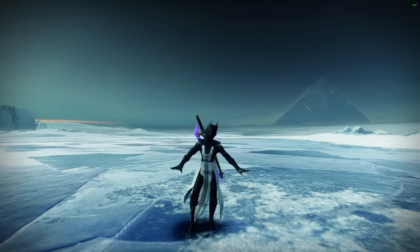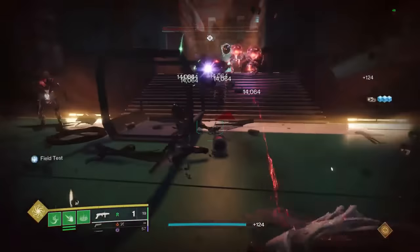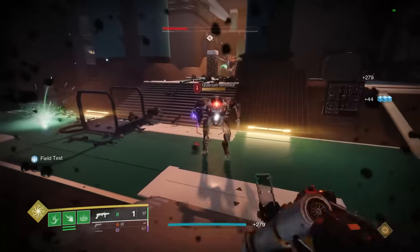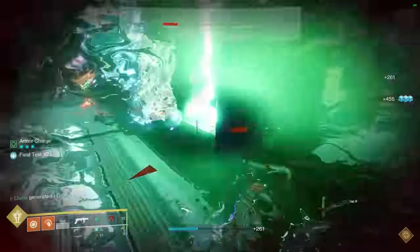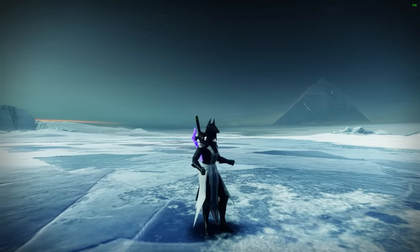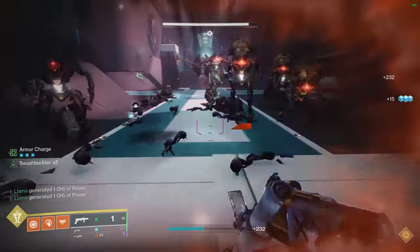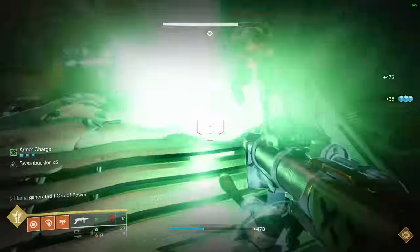Before moving on, I briefly want to touch on some of the other right column options, starting with Hatchling. Having Hatchling will cause a threadling to spawn after scoring three rapid kills, which isn't too bad, but in my opinion this is a bit of a wasted perk since the artifact perks this season let you do the same thing on top of having Chain Reaction in its place — though it might be worth keeping one in case the Chain Reaction nerf ends up hitting hard. We also have three damage perks in the form of Bait and Switch, Swashbuckler, and Vorpal. These are pretty good damage perks, but when your weapon is killing red bars in a single shot anyway, do you really need the extra damage, and are you willing to sacrifice a better ad clear perk like Chain Reaction? I wouldn't have thought so.